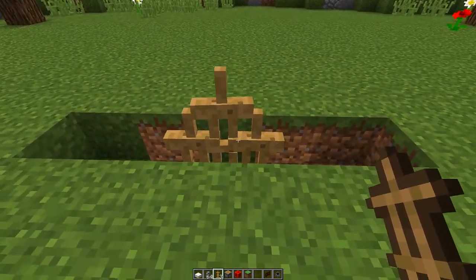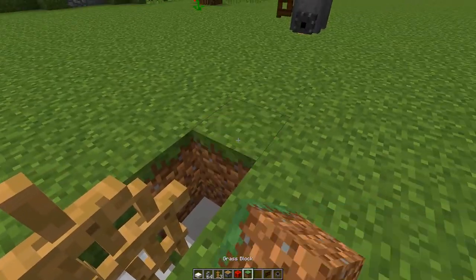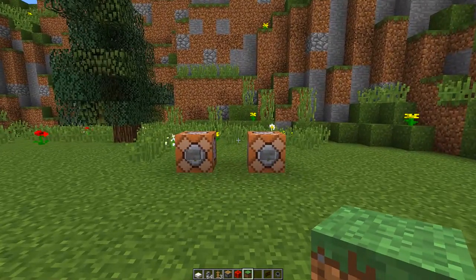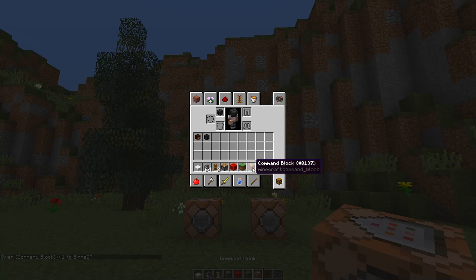You should now get a weird looking formation of armor stands. Cover up the side parts, then we can go and get our custom heads to make this look even better. To get the custom heads we're going to need to give ourselves some command blocks. To give yourself a command block, type this command in your chat: slash give, then your Minecraft name, then type c-o-m-m, press tab, and press enter and that will give you a command block.